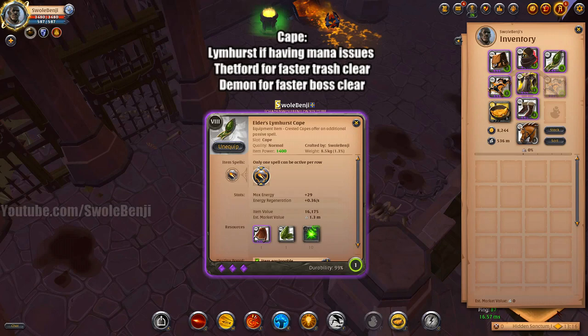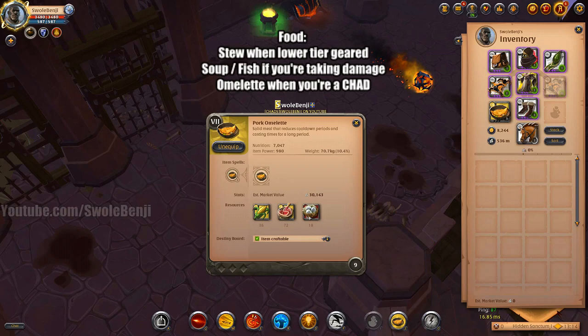For capes, I prefer the Limhurst cape because I go through dungeons so fast that I run out of mana. However, if you take your time or want faster trash clear, the Thetford cape is great. If you want to kill bosses faster — even though they melt instantly — you can use a Demon cape for that.